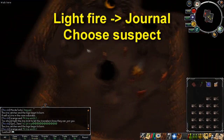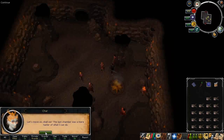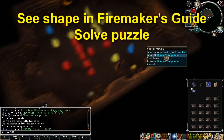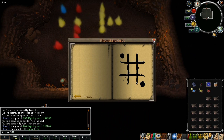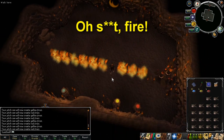Light the fire again, take the journal, tie up whoever you think is possessed — I personally chose Sarah and it was correct. Light the fire again and go through the tunnel to continue. This next puzzle now uses three different coloured fires. See which shape you need to make in the Fire Makers Guide and use the different coloured powders to complete the puzzle. Once you've completed the puzzle there will be two more fire waves — avoid them and move to the next room.